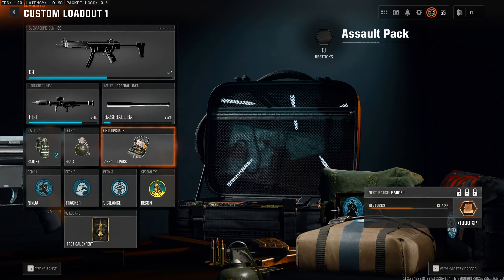First, go to your loadout and make sure you have the ammo box equipped, just in case you do need those extra rockets.